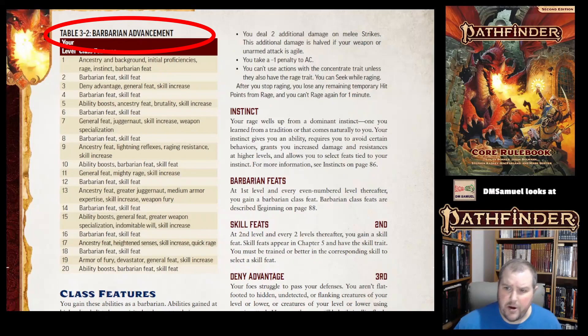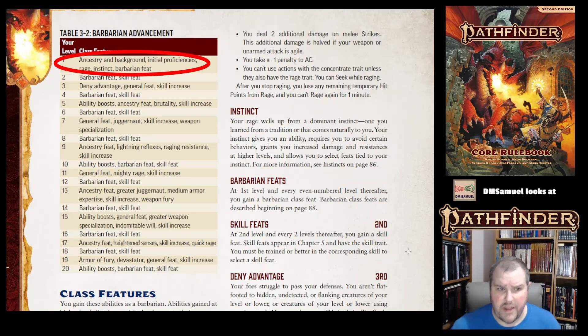Next we get the Barbarian Advancement Table. It might be better in a different format with separate columns for skill feats, Barbarian feats, general feats, and other abilities — but here's how they did it. It is kind of a guide; you should look at it when leveling up, and it gives an at-a-glance view of when you're going to get certain things.